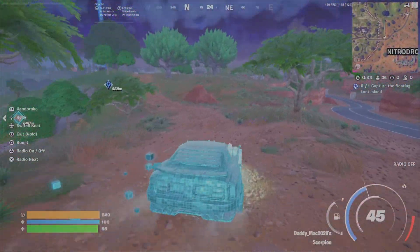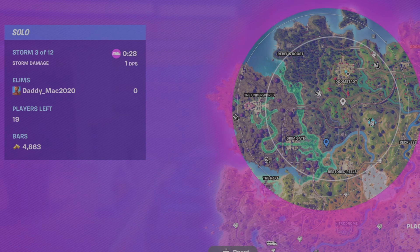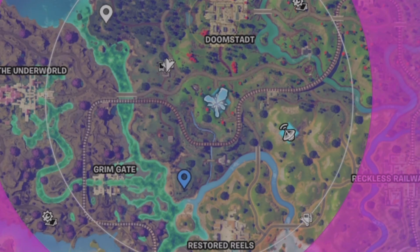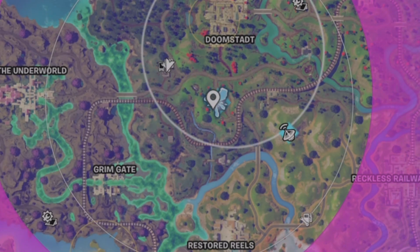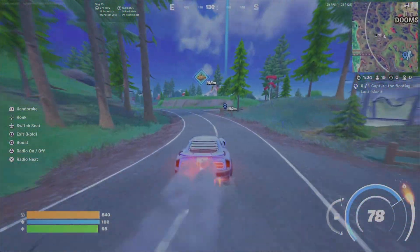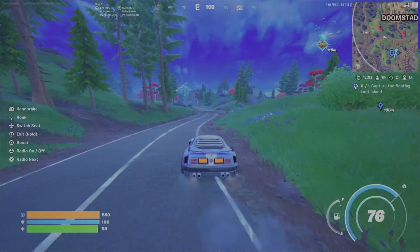The key here is getting yourself a vehicle — especially the sports car — because you want to be ready the moment you see where the floating loot island is, since it will spawn randomly. Once you hit Storm 3 of 12, be on a hilltop in the middle of the area. The moment you see the island, mark it on the map and drive there. I was 200 meters away and it literally took me seconds to get there.